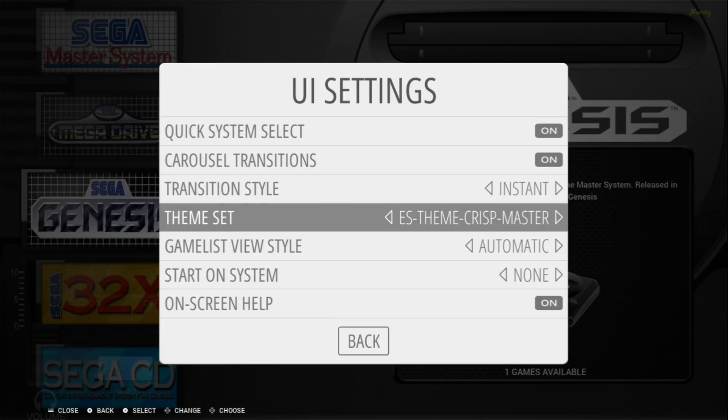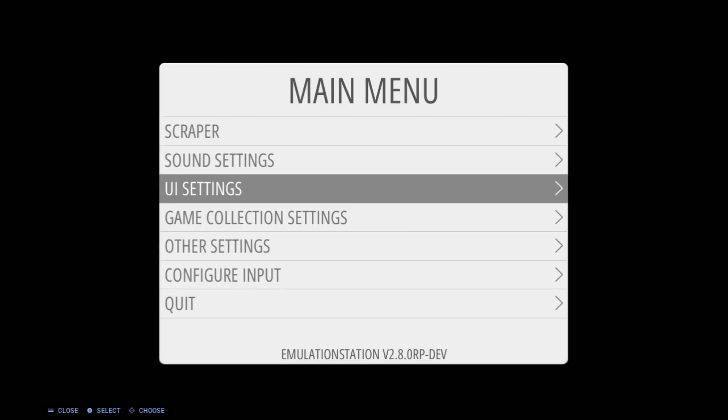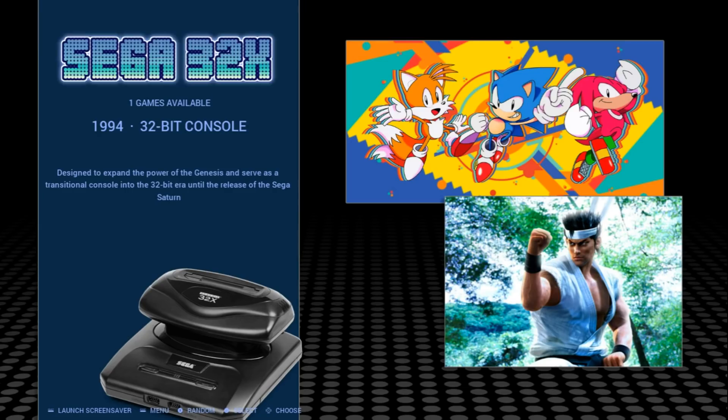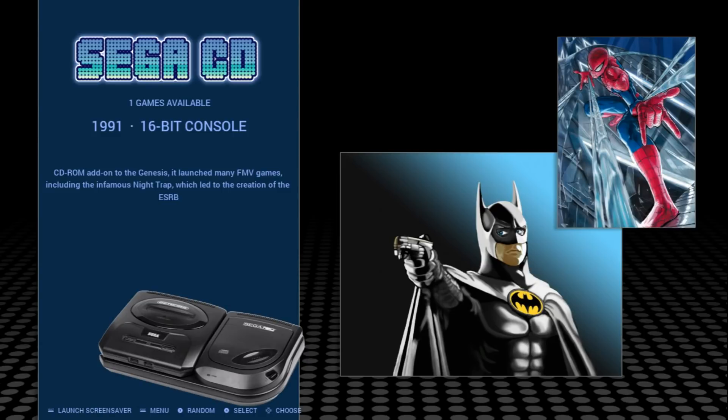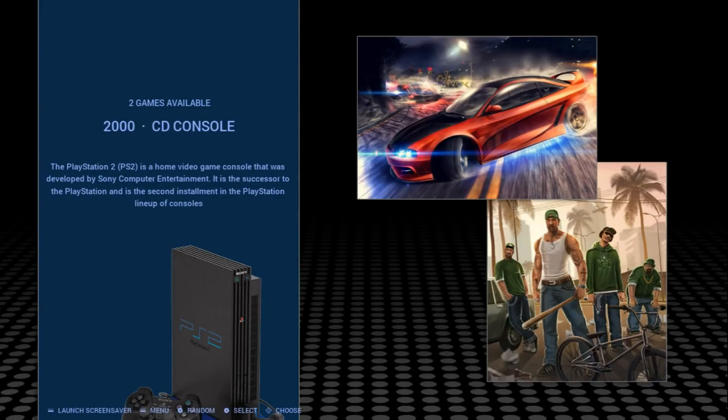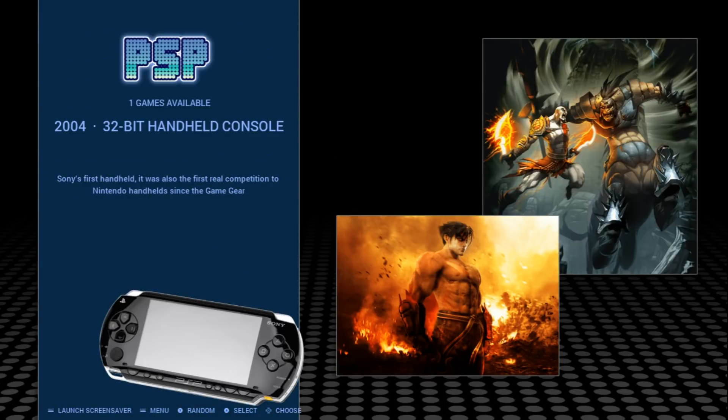Crisp is just a nice, simple theme — very lightweight, not much going on, but covers many, many systems. It's just a really crisp look. It's named correctly. I love how the name of the console just kind of fades out as you scroll through.